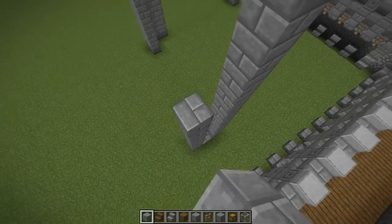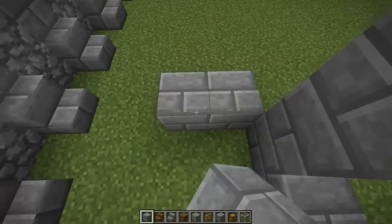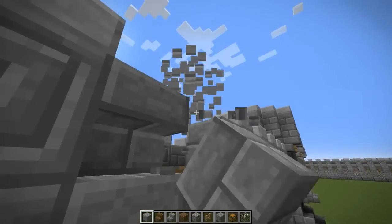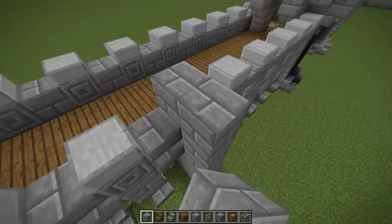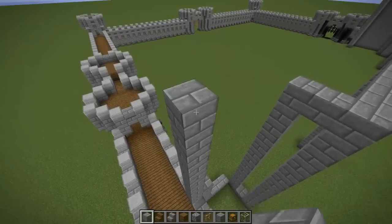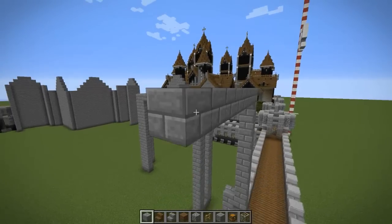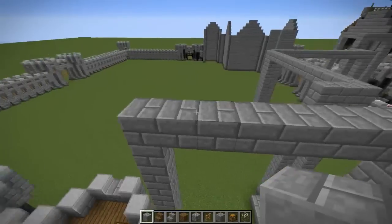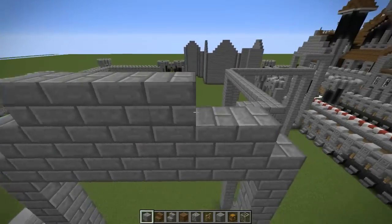Let's put two more onto this one. There's three blocks, then one, two, three, four, five. Knock all that out — counting to fourteen then nine. Should be right there. Yep. So go ahead and put our stone bricks for this.